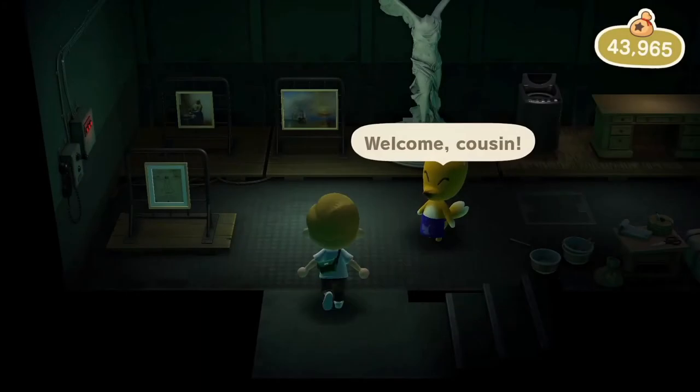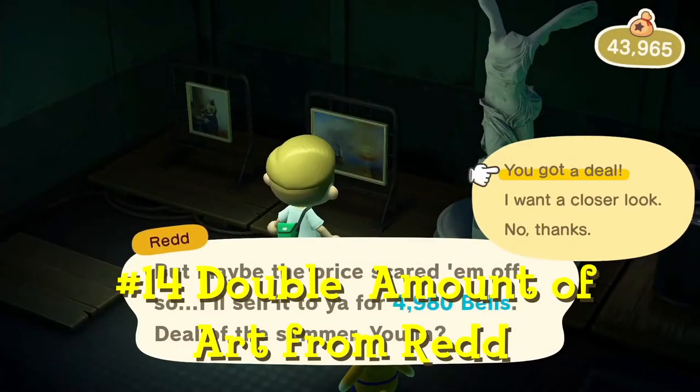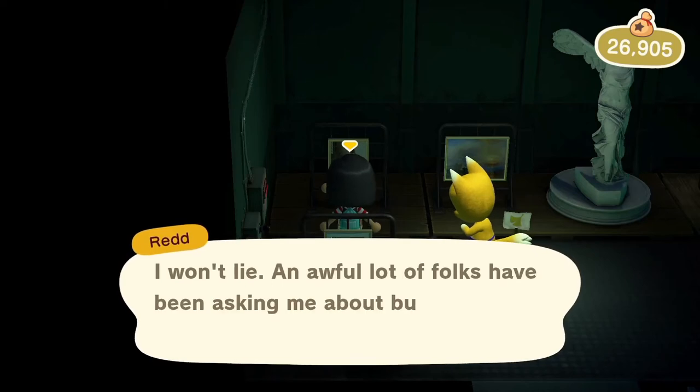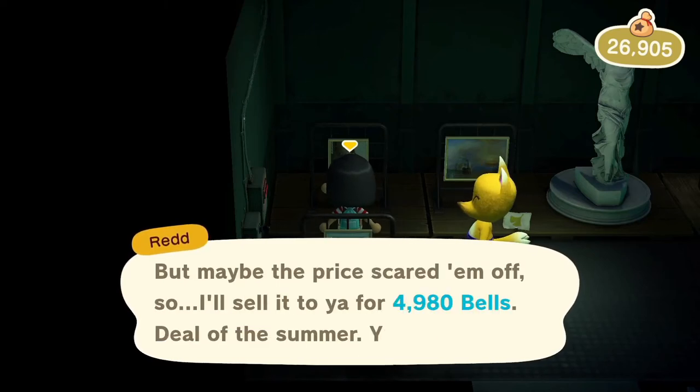Both characters can choose a piece of art when Redd comes to the island, doubling the amount of art you can collect in one day. However, Redd has fake art on his ship, so please choose carefully.